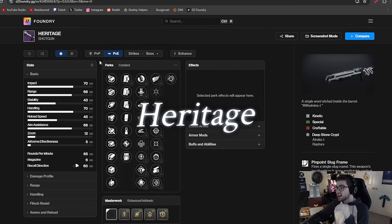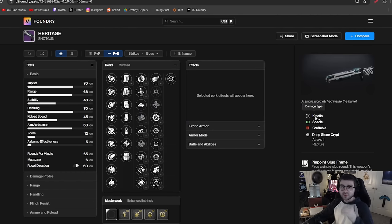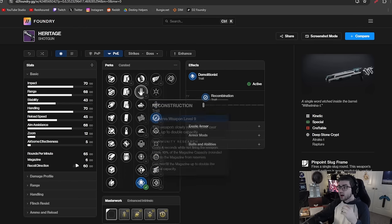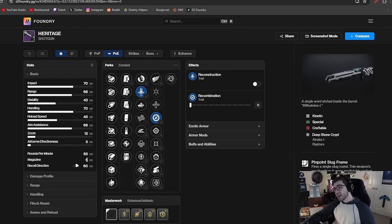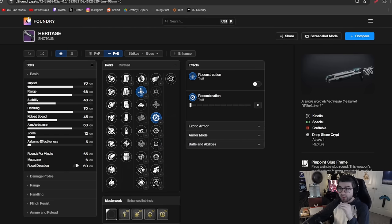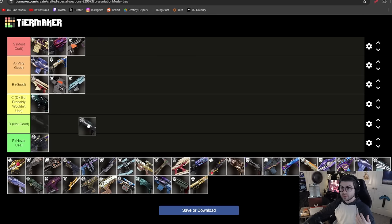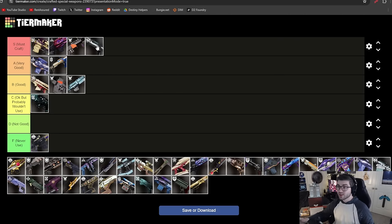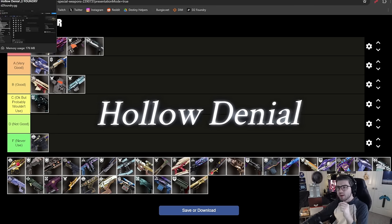Heritage is one of the best slug shotguns — it's kinetic so it does 15% more damage, and its perk pool is absolutely disgusting. It has Auto Loading, Reconstruction, Recombination, Demo, Swashbuckler, and Focus Fury. Recombination paired with Reconstruction means you never have to worry about reloading, and that first Recombination shot consumes all stacks to do a ton of damage — basically a mini Izanagi's. It works passively in the background, you just swap and delete something. This is for sure a must craft — the best slug shotgun in the entire game.